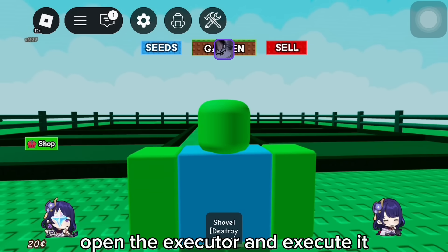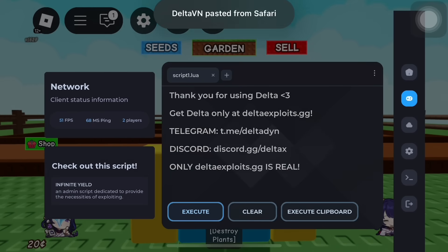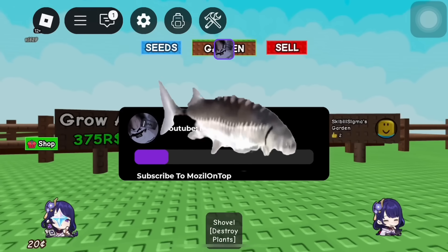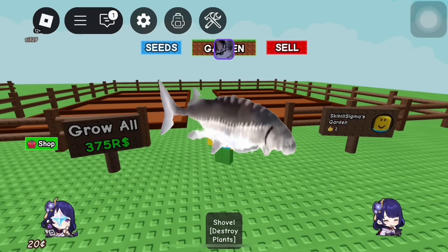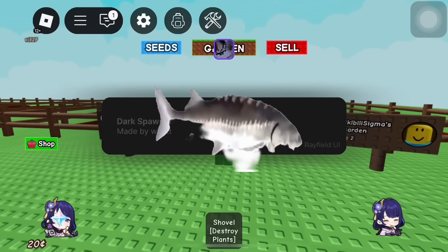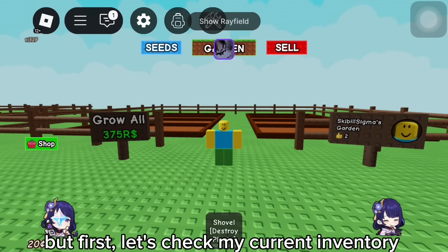Open the executor and execute it. Here it is. But first, let's check my current inventory.